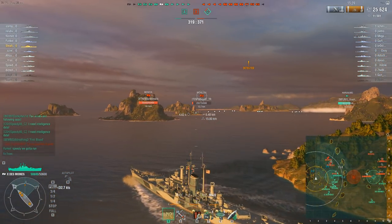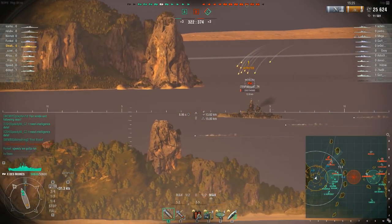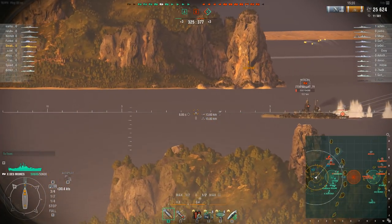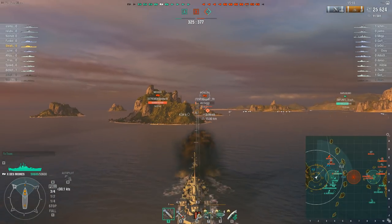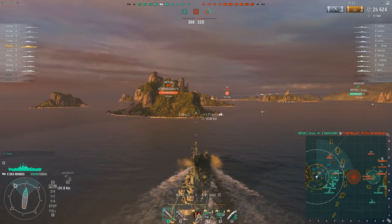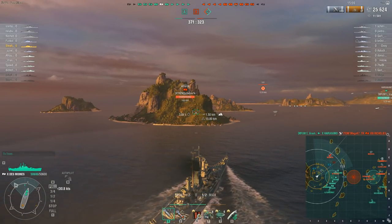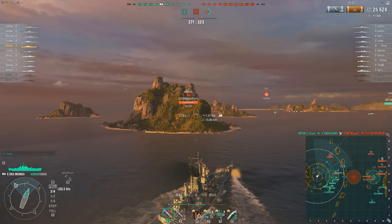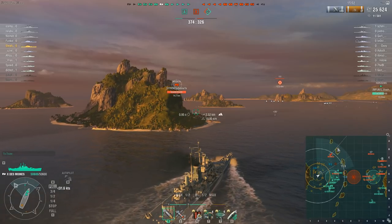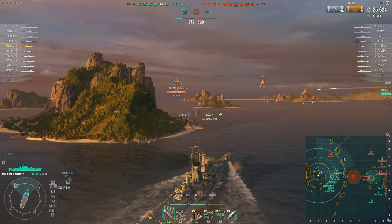Now it looks like the Richelieu has been chased off — I can move up, possibly hunt down the Moskva. I think the destroyer at A is also gone. Moskva is still at full health. By the looks of it he is going to be heading directly north of that island, in which position he will not be too much of a threat, depending on how the battle is going to unfold.